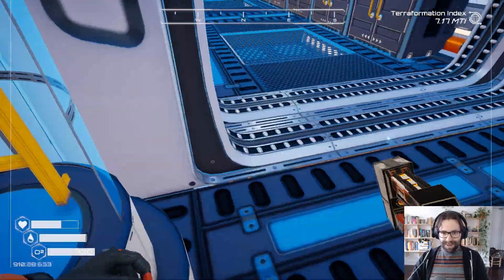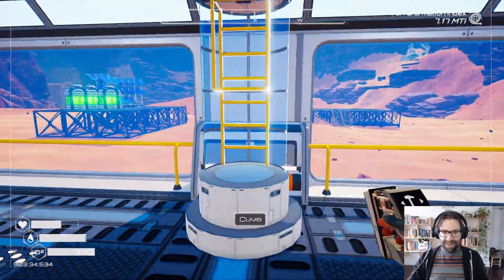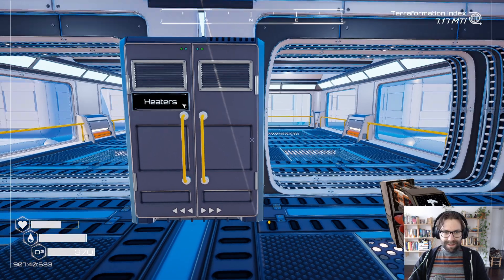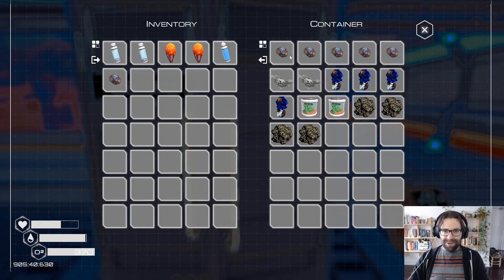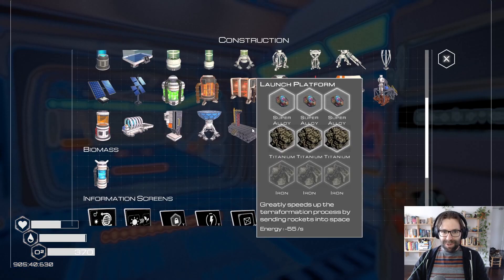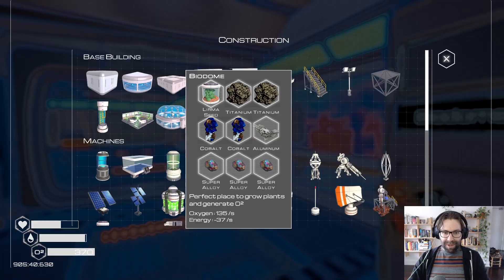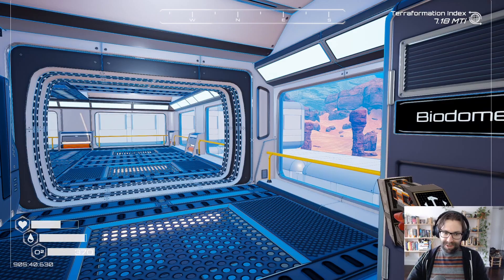What's next? I also wanted to build some... actually, let's not do that just yet. The more exciting thing I want to build — not the heaters — the biodomes. Yes. So I unlocked the ability to create this biodome. Not the lab, the biodome. Perfect place to grow plants and generate oxygen.